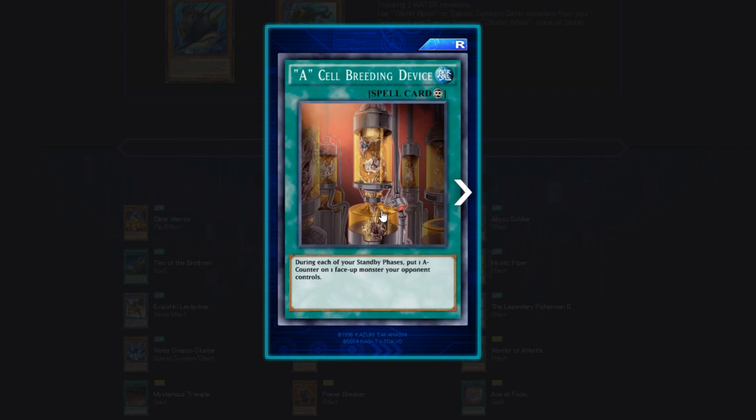A Cell Breeding Device — continuous spell. During each of your standby phases, put one A counter on one face-up monster your opponent controls. The A counter outrage is going to be crazy — Aliens are going to run wild. All we need now is more Aliens that can do more A counter shenanigans. Depending on how many supporting monsters we have, this is going to be a crazy fun deck to play.